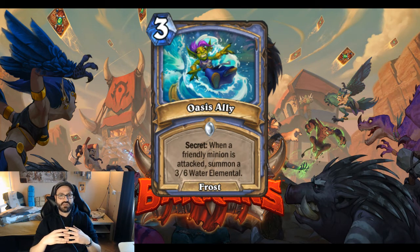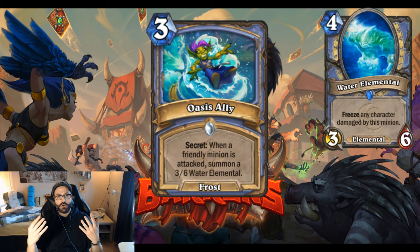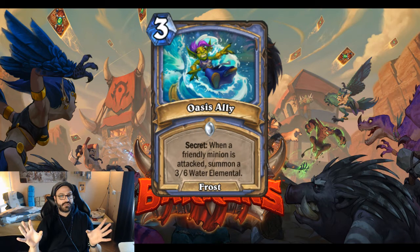So basically, you get a conditional Water Elemental that can already attack on turn 4. And that is pretty good. A Water Elemental is a 3/6 and it freezes. So that is already very good. You might actually consider after the rotation to run Water Elemental in itself, because it's just a good minion. It's sturdy and it freezes stuff. And you basically get a deal for one mana less with this. So arguably, this is for me the strongest mage secret that was ever printed.